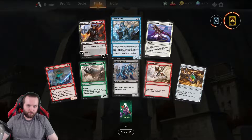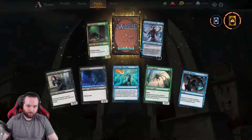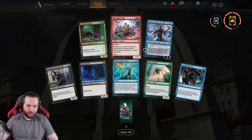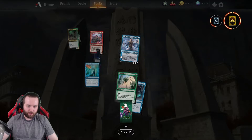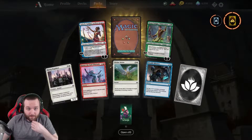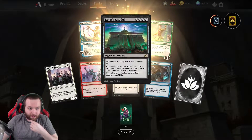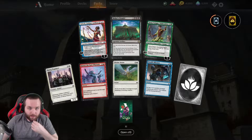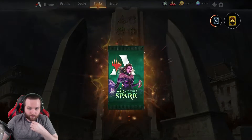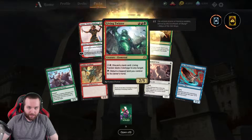Spark Double. Mizzium Tank — Trample, whenever you use a non-creature slot. I'm looking for a heal. This is another Planeswalker, I'll take that — it's pretty cool. Blast Citadel. Another Planeswalker. Decent three-drop.